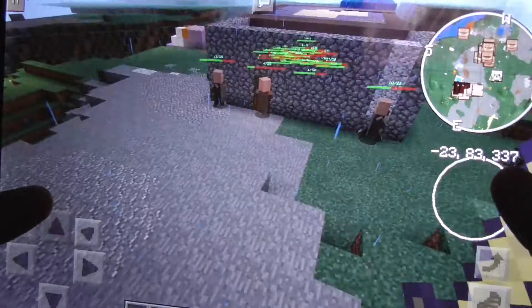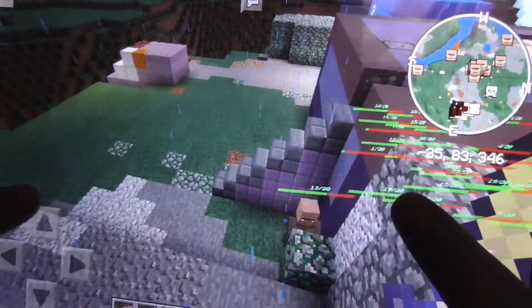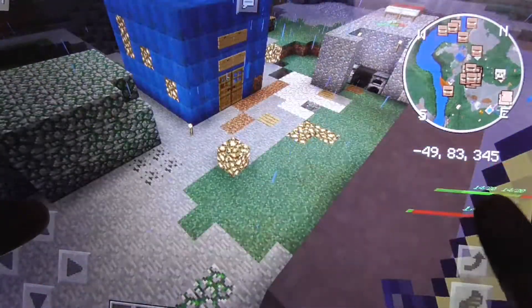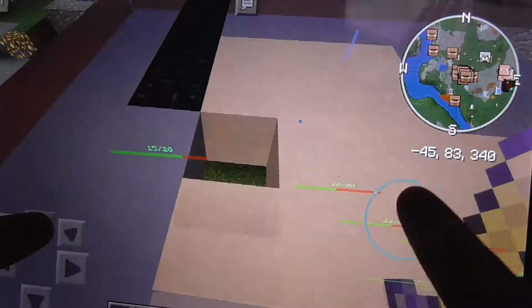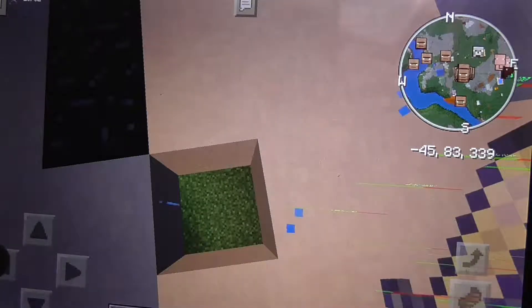Now we're here — you can see my house. Now this is a villager's house. There's like a thousand people inside there. I can show you if you want. If you hear a lot of doors slamming and opening, that's just them. I don't know, it's gotten to them.